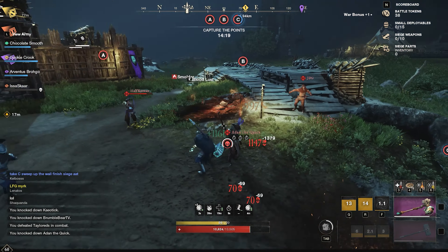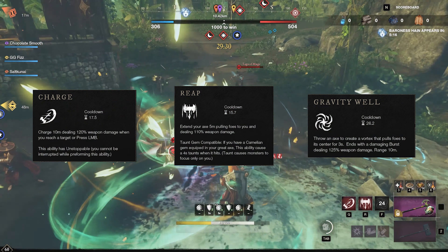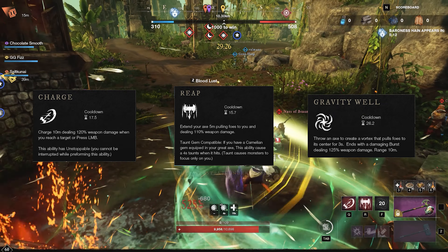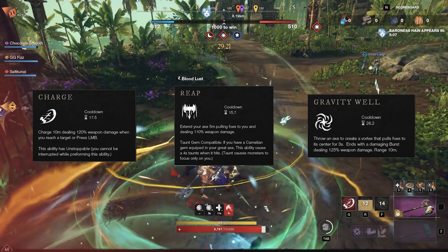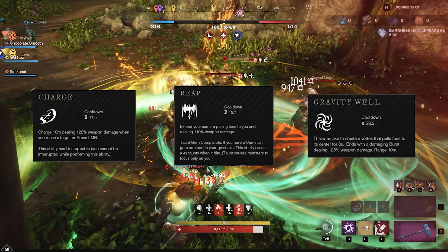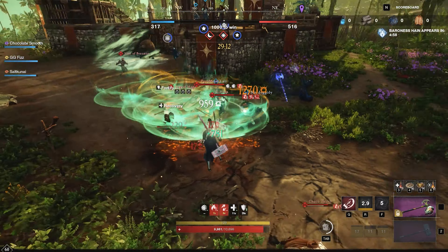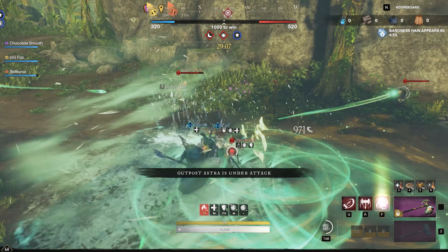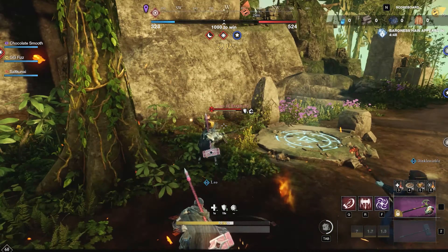Now, let's take a look at your masteries and your abilities. For Great Axe, your abilities will be Charge, Reap, and Gravity Well. Charge is one of the more versatile abilities in the game — you can use it to escape, engage, and as an auto-attack animation cancel. To do this, you would Charge after your second light attack for some quick burst. Reap is the generic pull ability, and it can also be used to animation cancel or to interrupt long, obvious abilities like Burnout or Incinerate. Gravity Well is an AoE CC ability that does damage, best used after people use up their stamina or their gap closers. It can set up AoE kill scenarios in wars — it's easily one of the best abilities in the game.